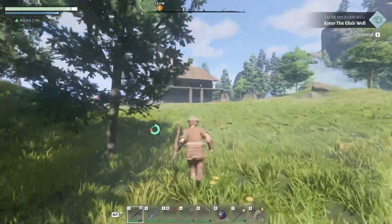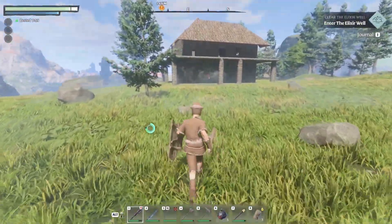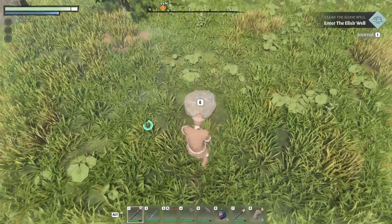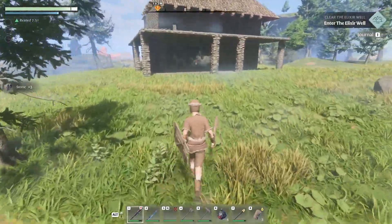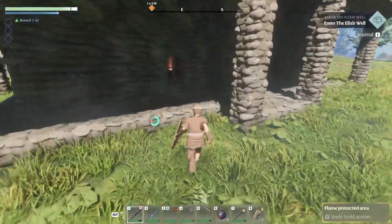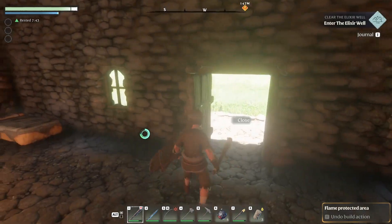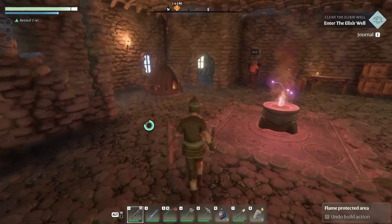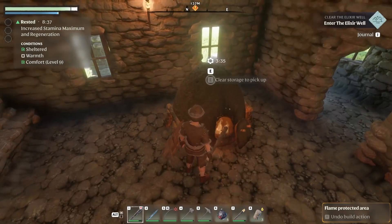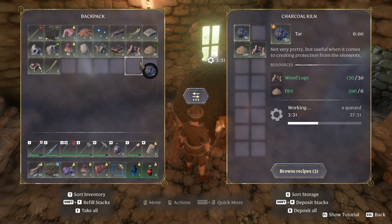Look at our house — it's looking cute! Nice little villa. Let me go see. The kiln is going. I don't know — just wood. Do we have some? Yes, we do have some — which is great.